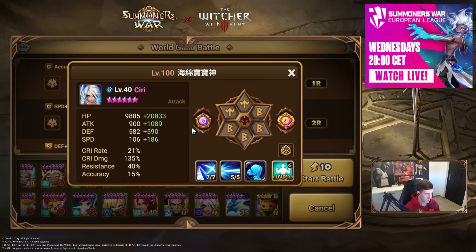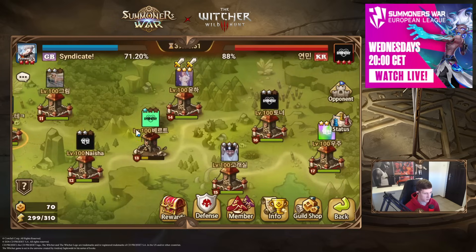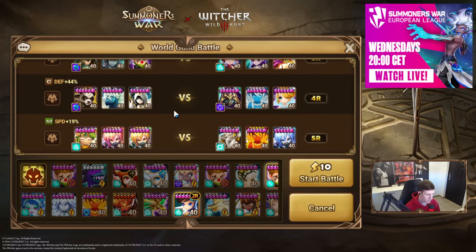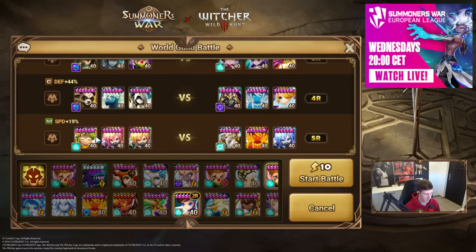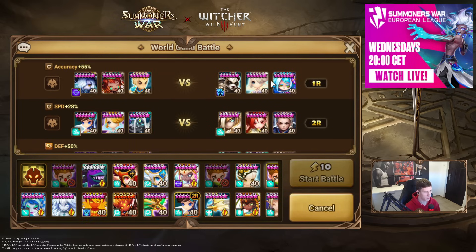Let's just choose a random guy — okay, this guy. We got a Tian Lang here. What's the best place I can put her? Probably the bottom team, but this guy can oblivion me potentially. But she's water so he's not gonna go on her. Top team is also pretty good, but let's try to put her in the bottom team.